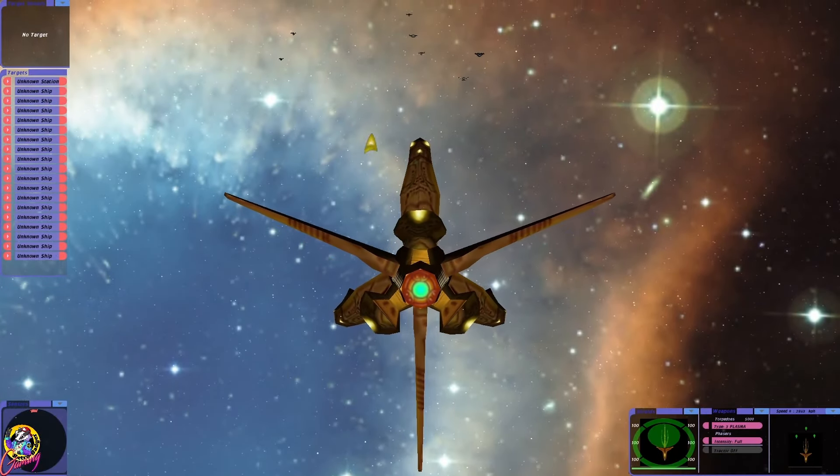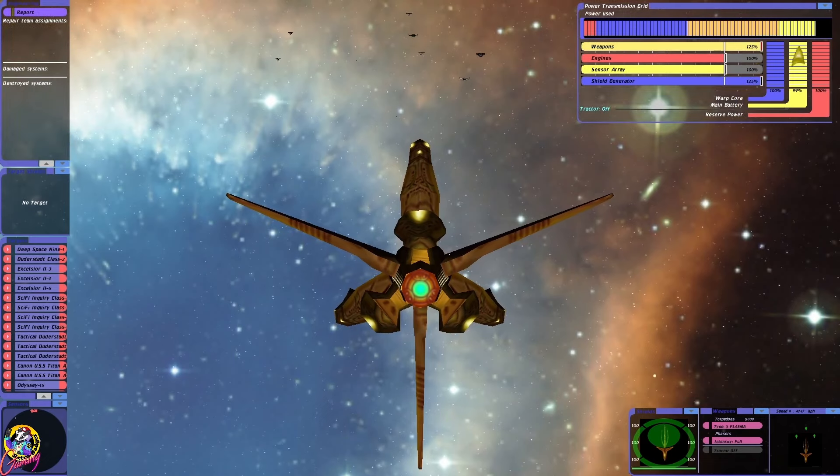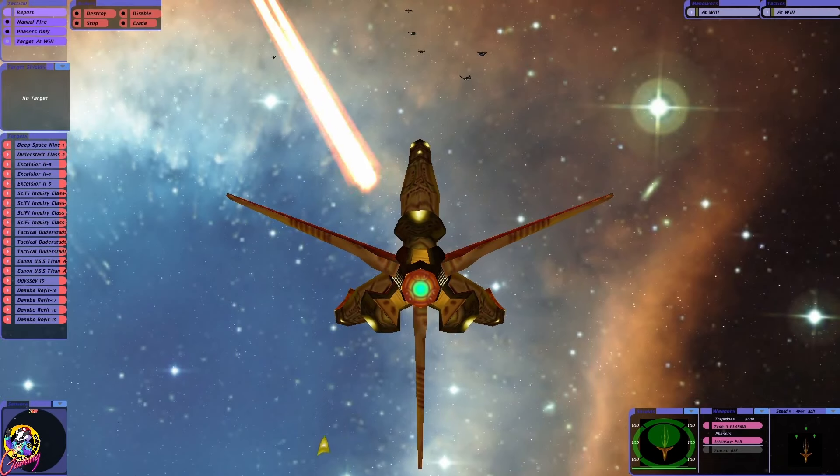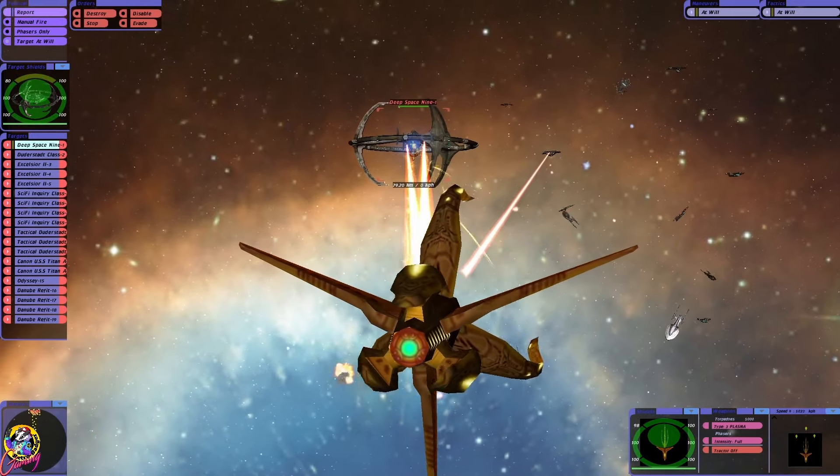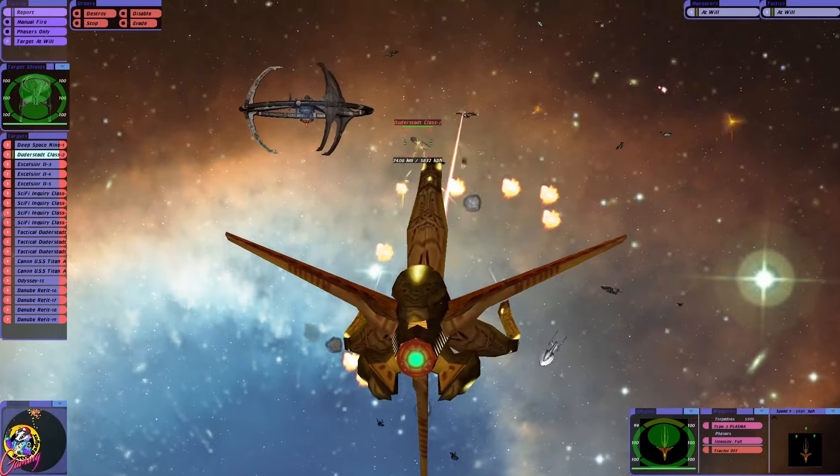We've got a massive Federation fleet bearing down on us, and hilariously we've got four runabouts. There's the station. We can fire three beams but the station shields are holding.